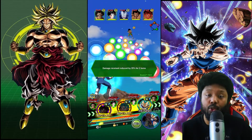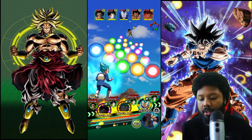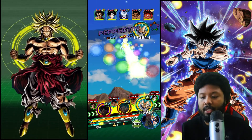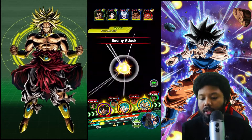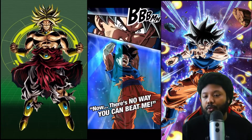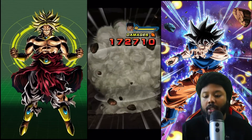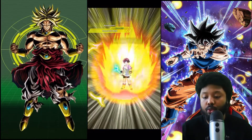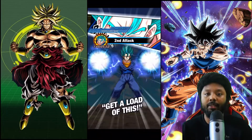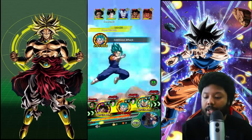We can still get super in the middle or in the front, which is very, very bad. We have type disadvantage against the last character there, but we should be fine to take him out. This Int UI Goku — if only when he transformed his defense didn't lower, then he would be top notch. But if his defense didn't lower once he transformed, he would have been perfect. It is what it is.